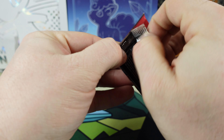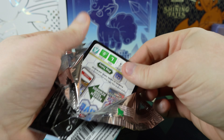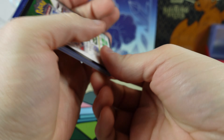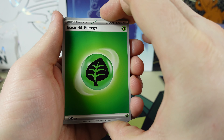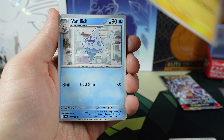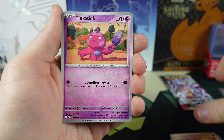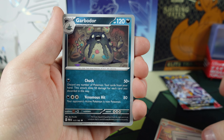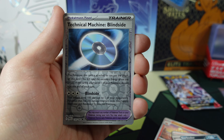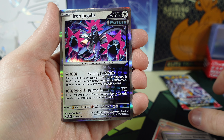Next Paradox Rift. We got the Energy. Eelektrik, Vanillish, Onix, Tinkatink, Krokorok, Chandelure, Garbodor. Wimpod Reverse Holo, Technical Machine Blindside Reverse Holo, and the Iron Jugulis.